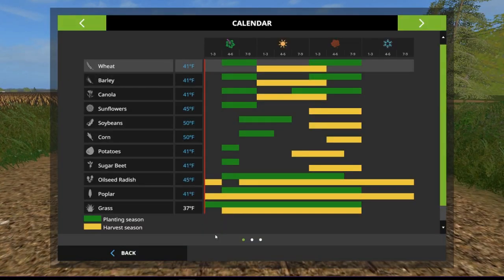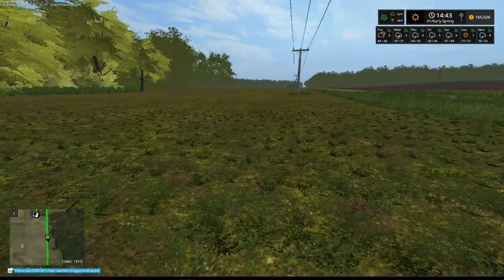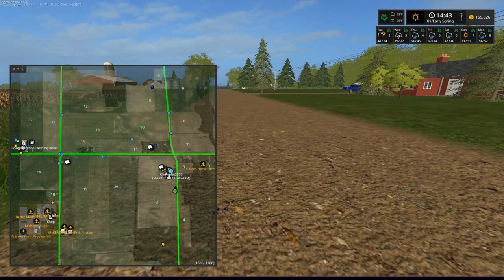Before I put Seasons in — and by the way, we are running Seasons now — you can see every Wednesday we've got snow and some rain. We are several days before we can plant anything. We can plant grass, that's about the only thing we can plant. On day four you can start planting, but I'm not going to run you through that wait time.